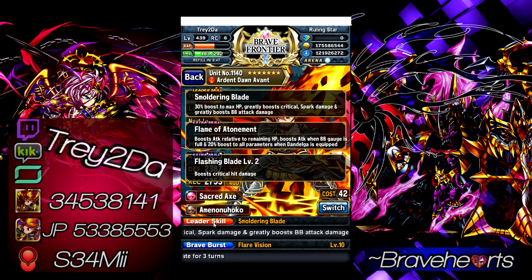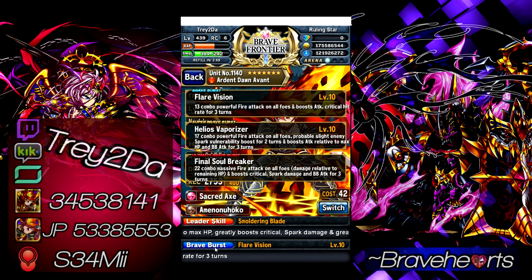In case you don't know, this is Vargas's father — the starting unit Vargas, this is his dad. His leader skill is Smoldering Blade: 30% boost to max HP, greatly boosts critical and spark damage. The spark damage boost is about 70%, the critical damage boost is 150%, and he also greatly boosts BB attack by about 100%. His extra skill boosts his own attack — up to 50% based on HP remaining, and another 50% if he has a full BB gauge.